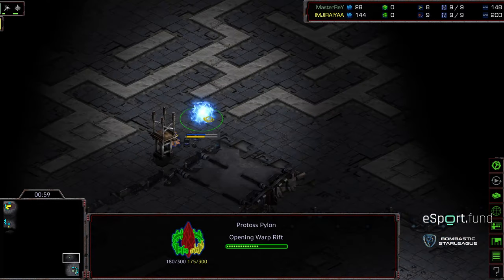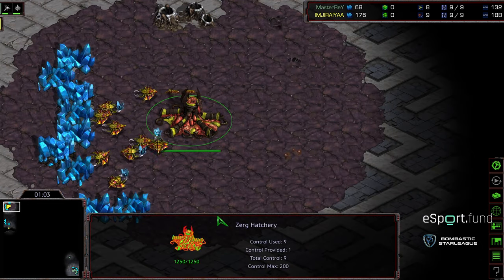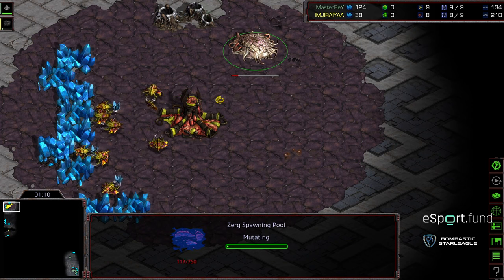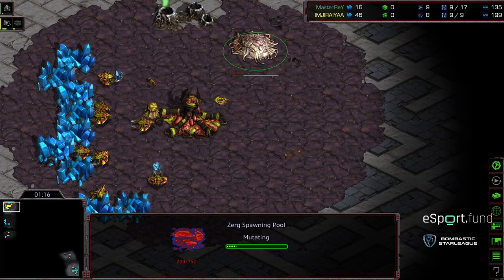Master Ray setting up with a pylon at the natural expansion. Between these two, this should be a really exciting match. You have Jiraiya, who is a more macro-oriented player — one of those guys who will sit back and play solid. Master Ray I think is also one of those players who wants to sit back and react to what his opponent's doing, and does so very, very well, even though he does it at lower APMs.